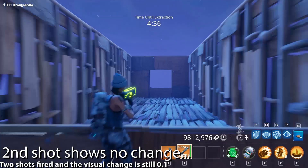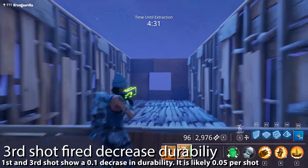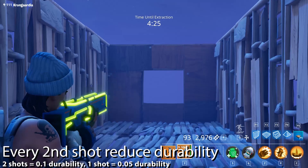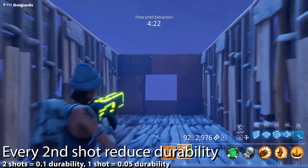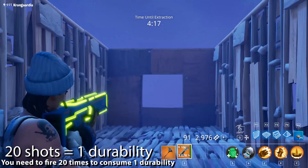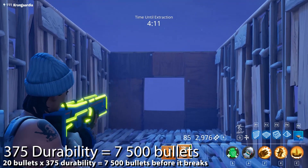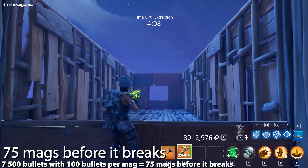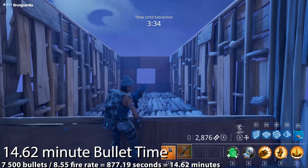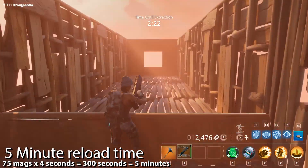As we can see here, shooting the weapon doesn't increase durability loss every single time — we have a 0.05 durability decrease on every single bullet, meaning we need to shoot 20 times to use one durability on the weapon. This allows us to get 7500 bullets out of the weapon, and in order for it to break we're going to fire 7500 bullets and spend no less than 75 magazines.